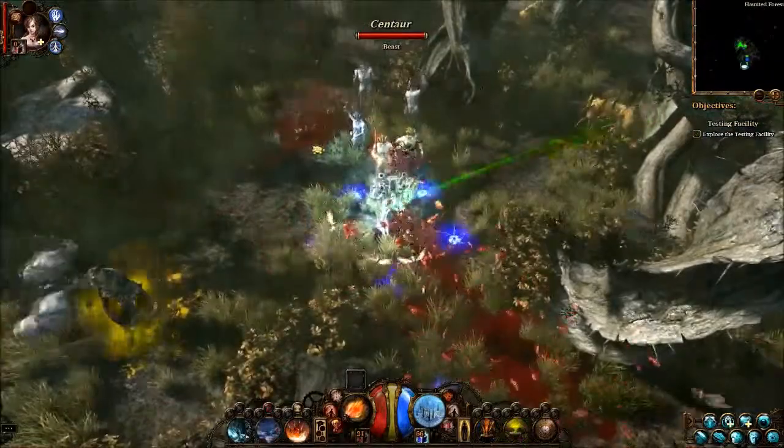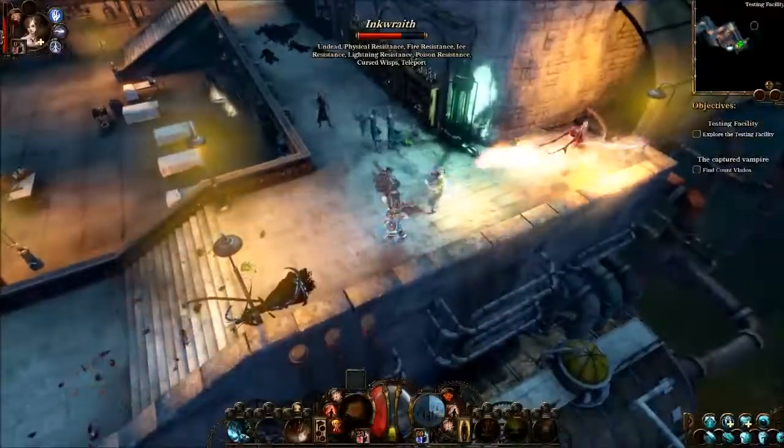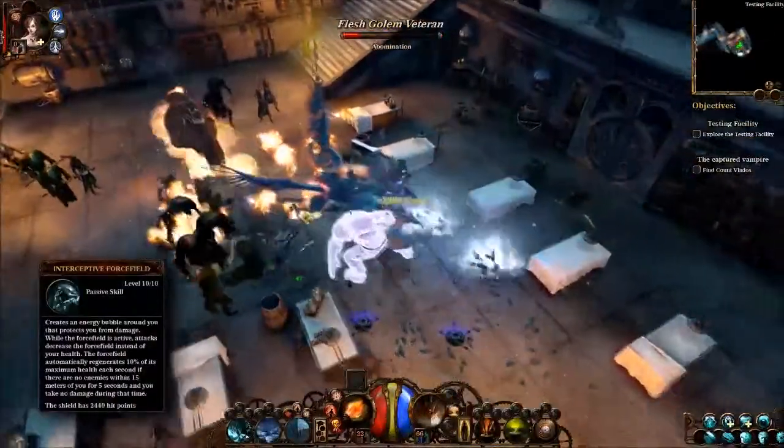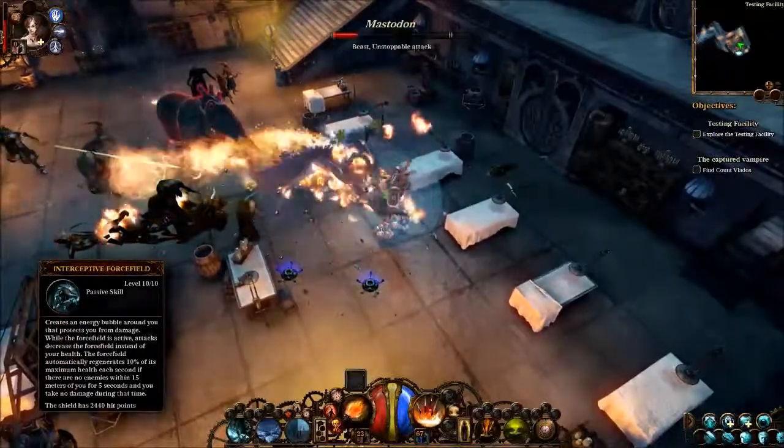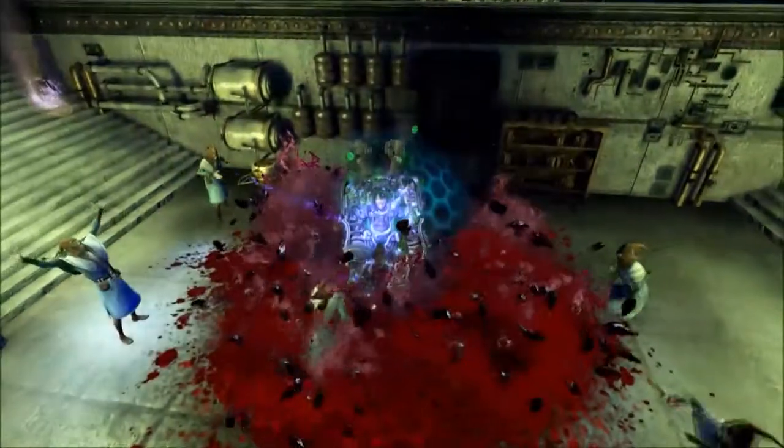When it comes to sustaining damage, the Phlogistonier has it easy. His interceptive force field provides a defense boost and recharges between battles. The force field can be improved by different masteries — for example, you can make it explode when it is fully depleted.